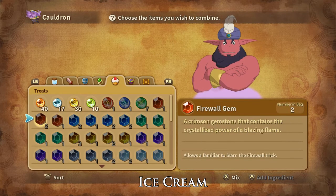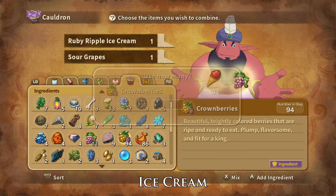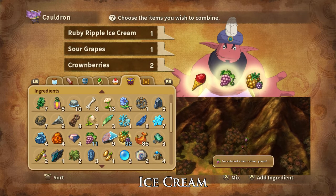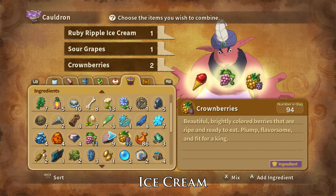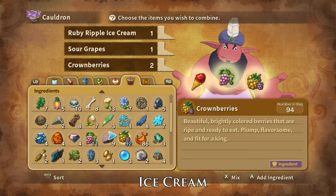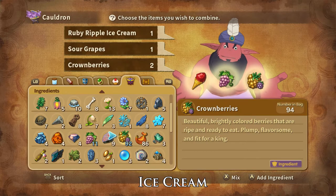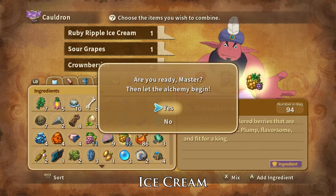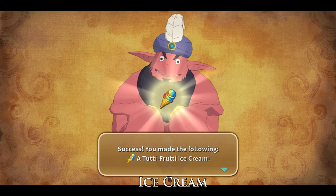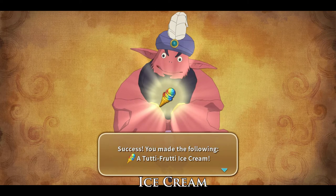Tootie Fruity Ice Cream can be crafted using one Ruby Ripple Ice Cream, one bunch of sour grapes, and two crownberries. You can forage for Sour Grapes in Billy Goats Bluff and they are dropped by Florid Florets and Steam Man and stolen from Steam Man. Crownberries can be bought at the Crypt Casino, foraged for in Bungalus Bay, and are dropped by and stolen from Nightcaps and Scruffians. And that is how you craft Tootie Fruity Ice Cream. Tootie Fruity Ice Cream is the best evasion stat increasing treat that you can find or craft.